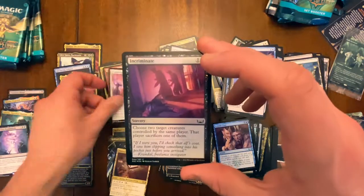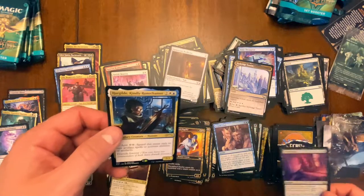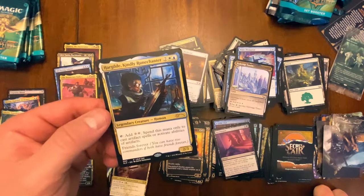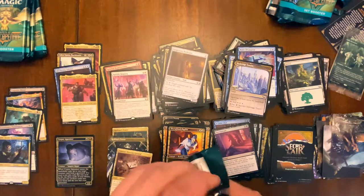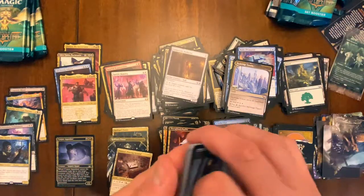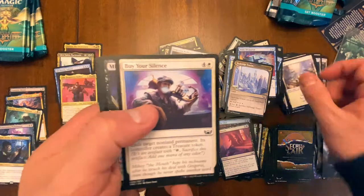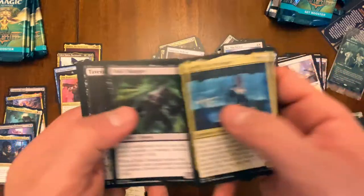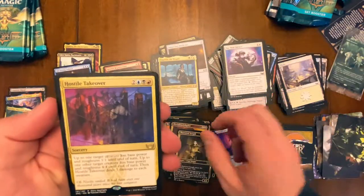Spiteful Repossession — okay this may be a bomb pack! One rare, two rares. Incriminate foil — and what is this, another secret lair? Holy hell — the Kindly Rune-Chanter, adds two mana, Friends Forever mechanic. Very cool — three rares including the secret lair promo. And only two cards from Magic's history, so I guess they're swapping out list cards for secret lair product. Hostile Takeover — very cool.